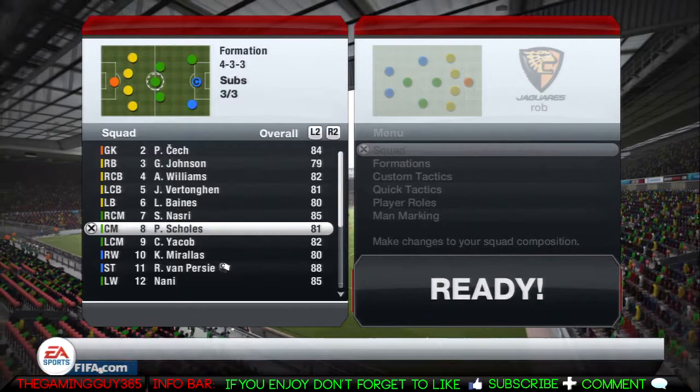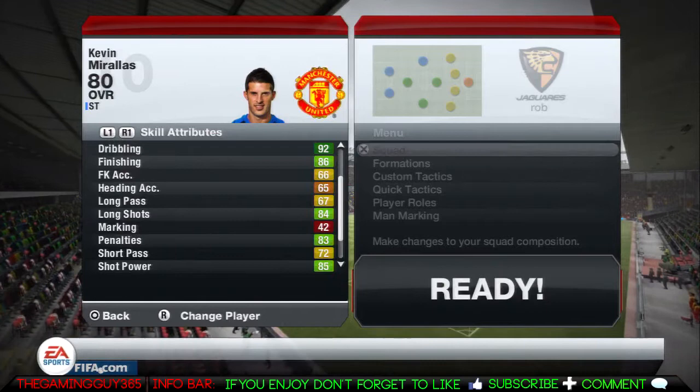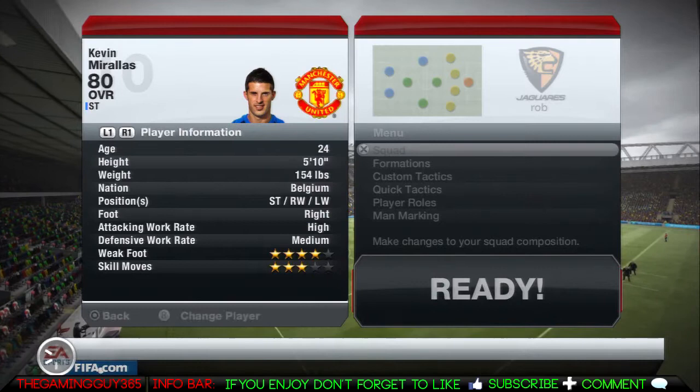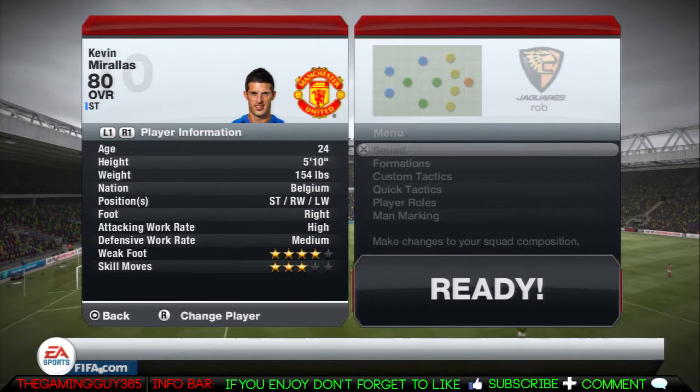Let's go to his in-game stats now, just for you to get a little look at him. He has 84 ball control, 92 dribbling, 86 finishing, 84 long shots, 83 penalties. He has a high attacking work rate and a medium defensive work rate, which means he drops back a bit too much for me to enjoy his card mainly.